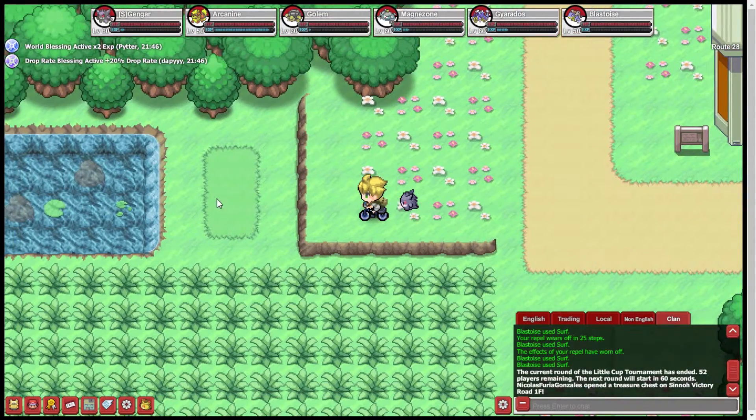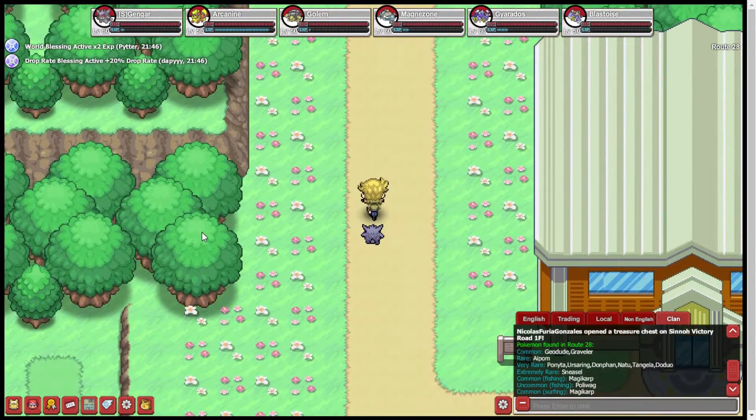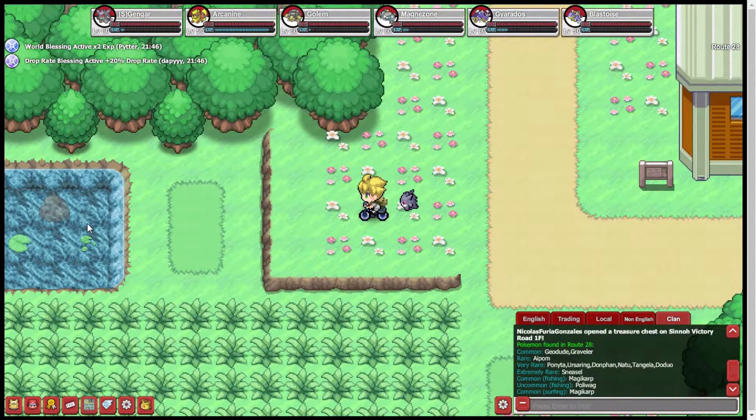Mount Silver is this way if you want to go that way. There is a Moltres spot — it's not a guaranteed spawn, but Moltres can spawn in Mount Silver Cave. You can get some Onyx or something there. Apparently Sneasel's on this route too. That's an optional area. Red is up there if you want to fight him, but I wouldn't — he has level 120s, actually I believe it's 125, which is higher than the Unova Elite 4.